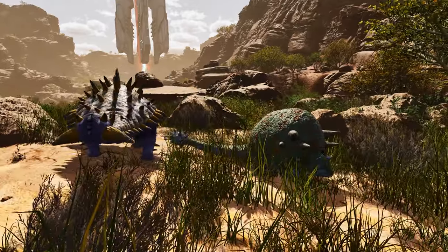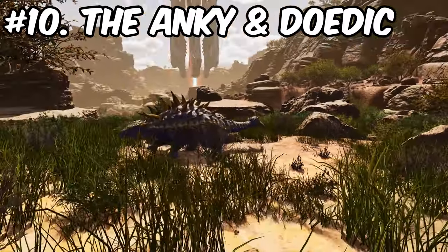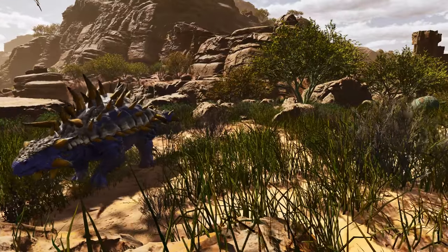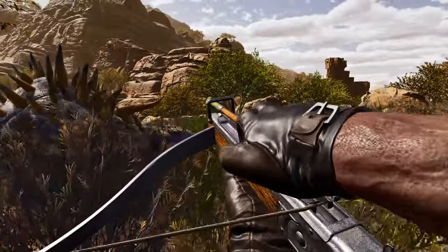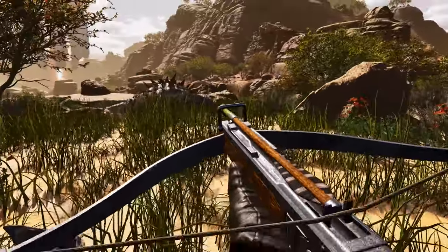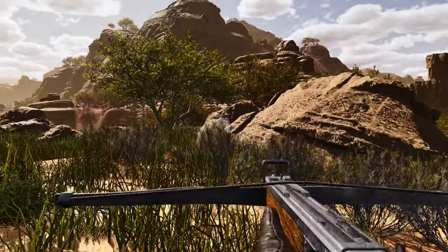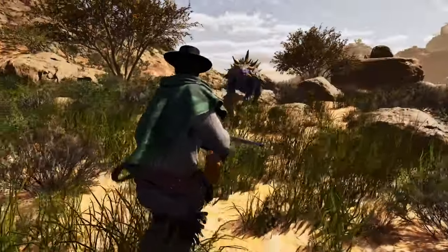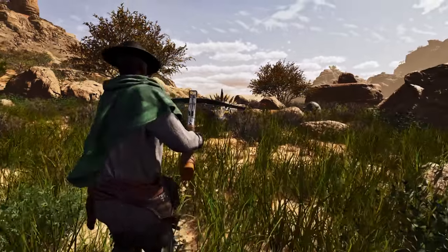Coming in at number 10 we have the Ankylosaurus and the Doedicurus. These are higher on the list since you don't unlock their saddles until level 34 and 39, so they take some time to use effectively. But they're very simple tames to get — you just need to knock them out. You can also find their babies. They're slow runners so you don't need to fear them much. You can easily kite them while knocking them out.